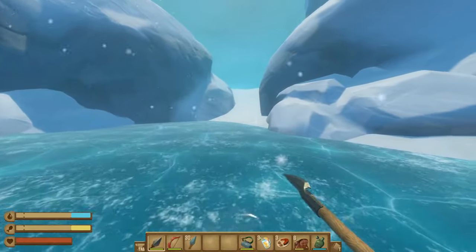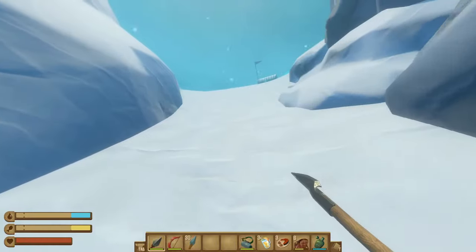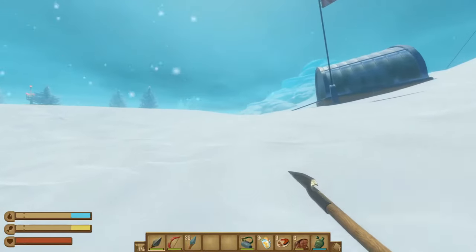Once you're on the island, we are looking to get up to the snow areas instead of staying on the ice sheets. It really doesn't matter where you land on the island — our first goal is going to be looking for the observatory, and we'll show you where that is in just a minute.